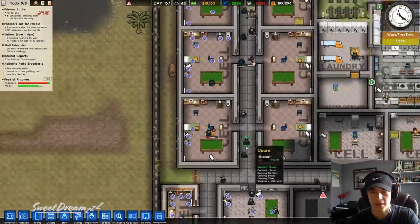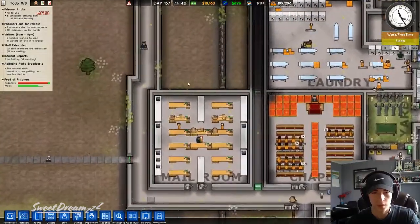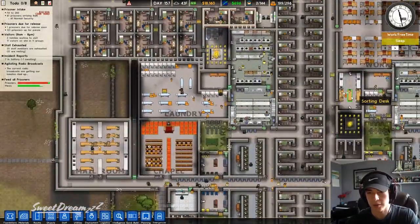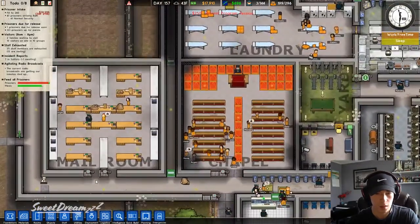Why did he fight us? Just need to check his room. We have two male rooms — one here and one here.